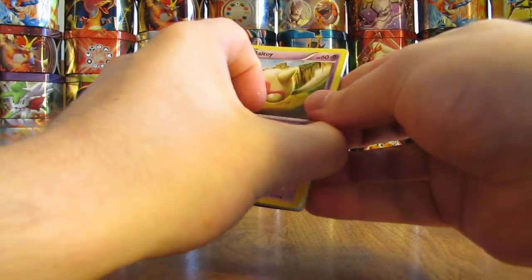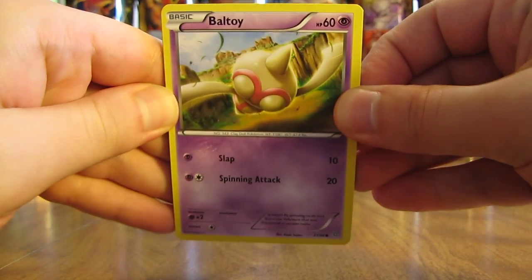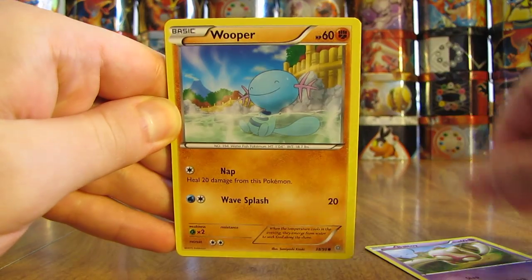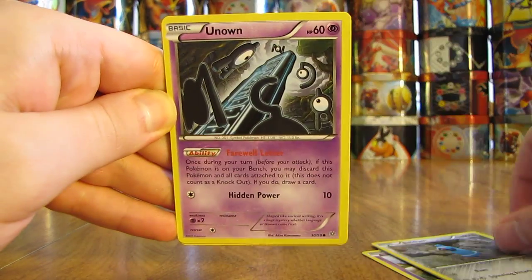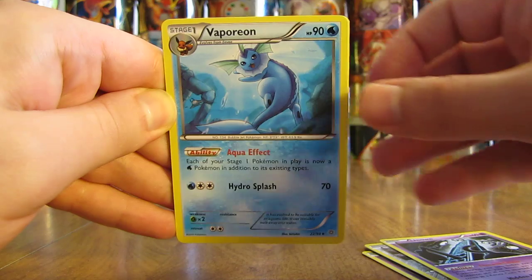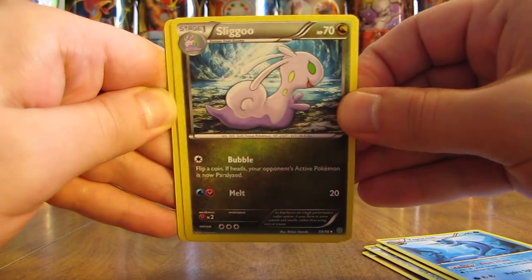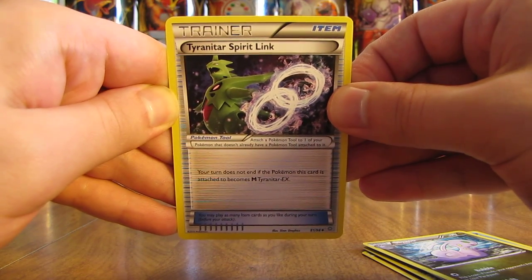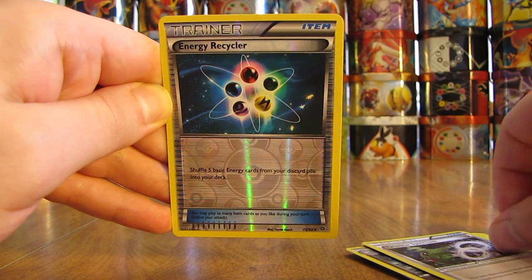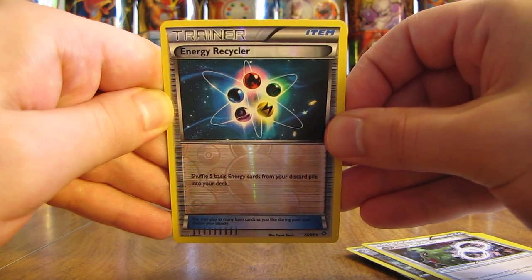The first card in the only pack starts off with a Beltoy, followed by Wooper. There's a Goomy, Beldum, Unknown, and Vaporeon — big fan of Eevee Evolutions. There's a Sligoo. Tyranitar Spirit Link — big fan of Tyranitar and Mega Tyranitar. The reverse holo is an Energy Recycler, which is an uncommon reverse holo.